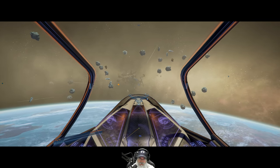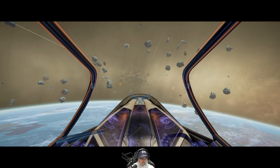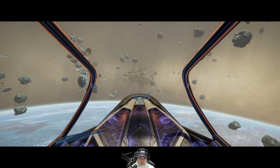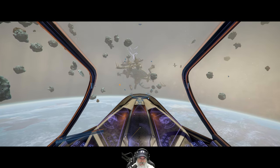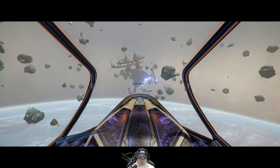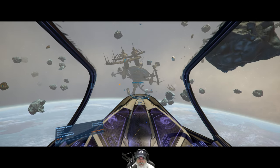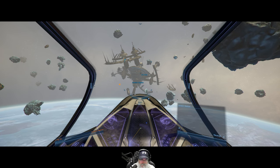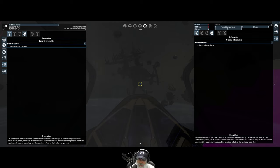I see another beacon off that way though. Ooh — derelict station with lightning around it. Hmm. The once elegant arcs and towering spires of this station wreckage portray it as the site of a pre-shutdown faction headquarters, which over decades seems to have succumbed to the erratic discharges of ill-maintained experimental weapons technology and the relentless efforts of the local scavenger fleet.